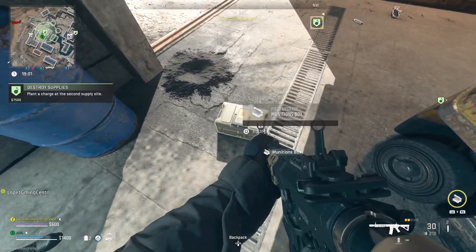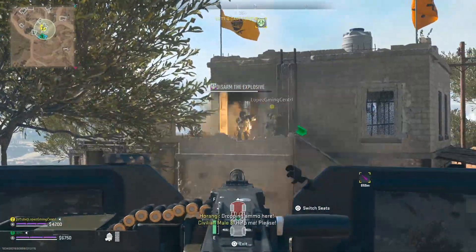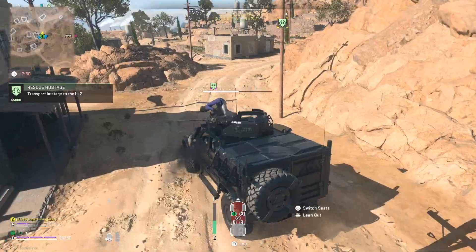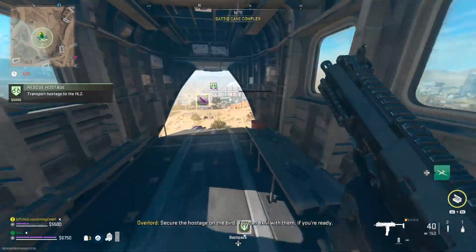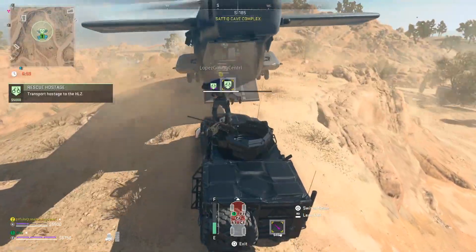Do a rescue hostage mission with an LTV. Park the LTV nearby and gun the enemy down, then have your teammate jump on the car with the hostage to quickly get to the chopper. You might even need a car to get up on the heli because my friend wasn't able to jump up, so they had to jump on the car and then get to the heli.